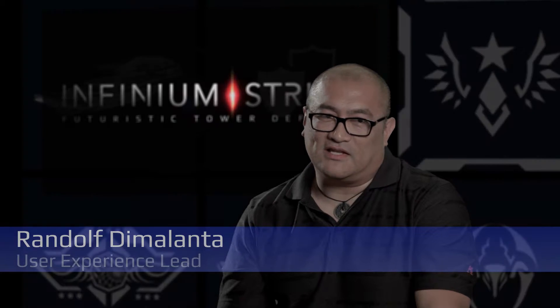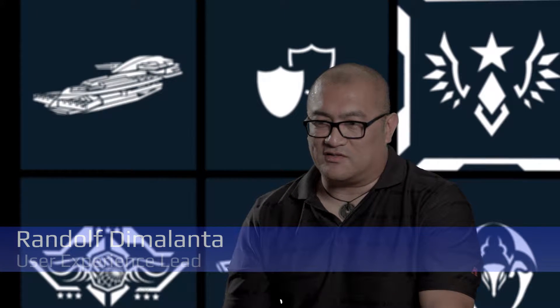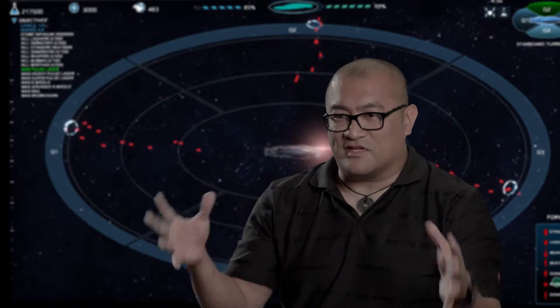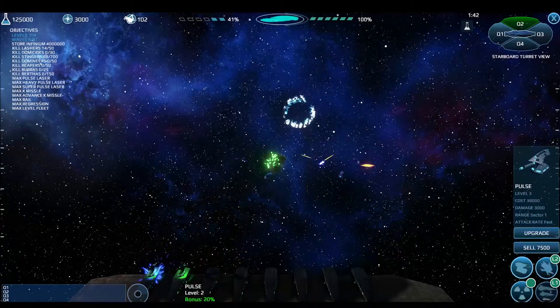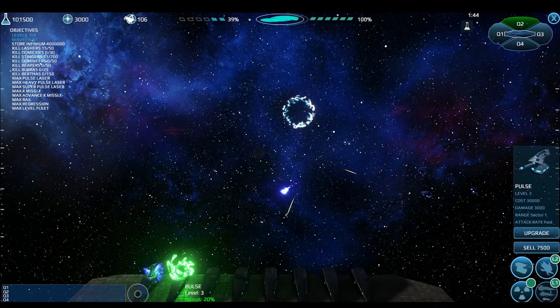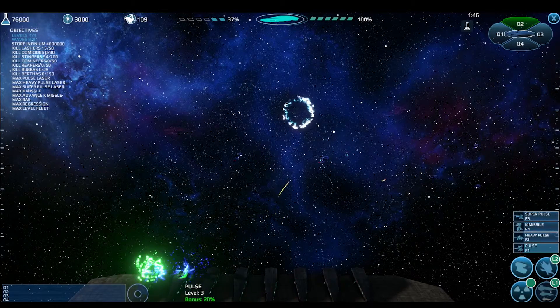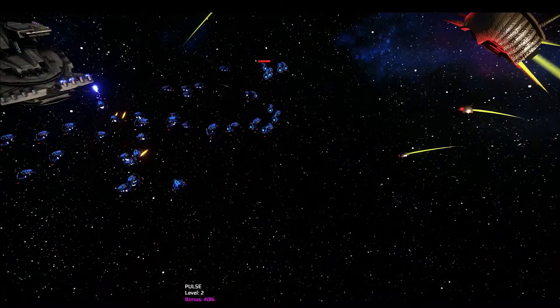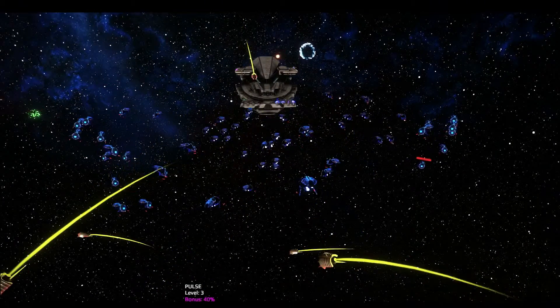For Infinium Strike, one of the things that I really believe in is clarity. What I mean by that is you're taking into consideration everything — not just the spaceships, but the color of the spaceships and the color of the edges and how everything is presented on this well-designed plate. And not only the color, but the topography, the shapes, the transparency. Are we able to get depth?